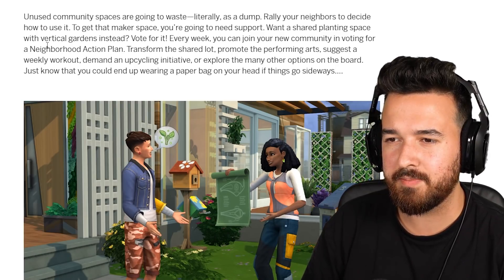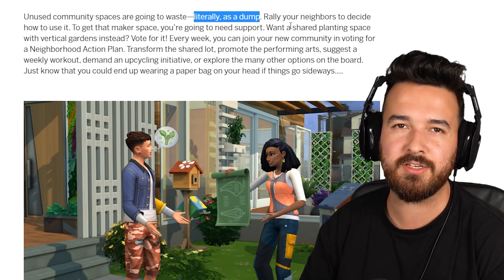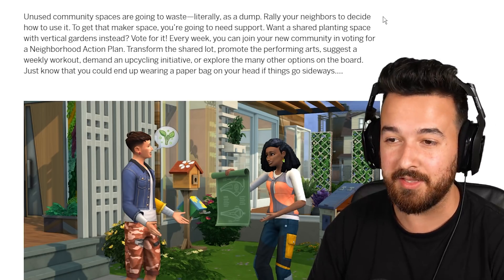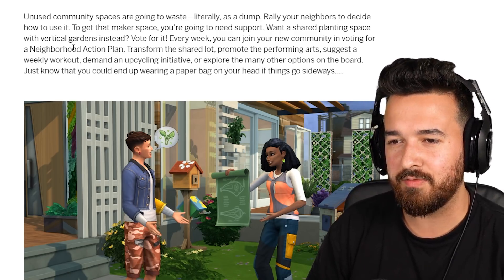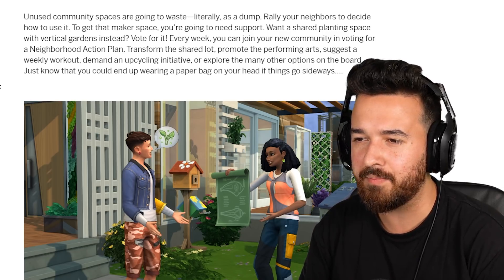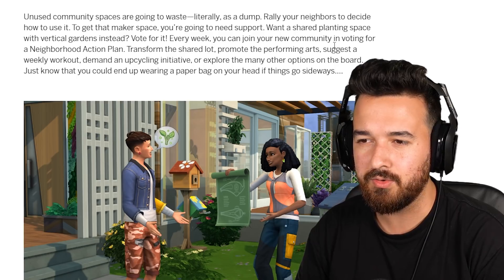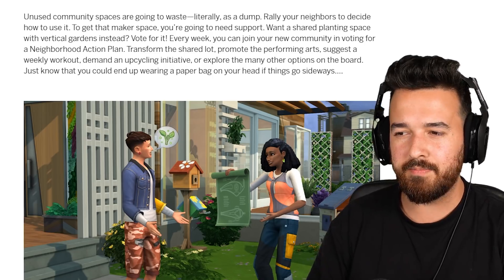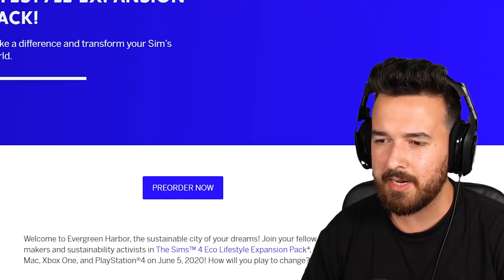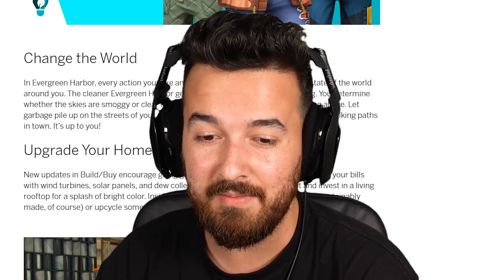Use your voice - unused community spaces are going to waste, literally as a dump. Rally your neighbors to decide how to use it. Can I change it from a dump to a pit and recreate Parks and Rec, then rally all the neighbors to fill in the pit and make it a park? Every week you can join your community in voting for a neighborhood action plan - transform the shared lot, promote the performing arts, suggest a weekly workout, demand an upcycling initiative. I'm really interested in the idea of just keeping the world disgusting and dirty - that sounds way more fun than making it clean and green.